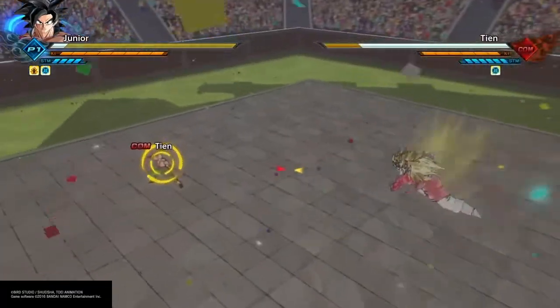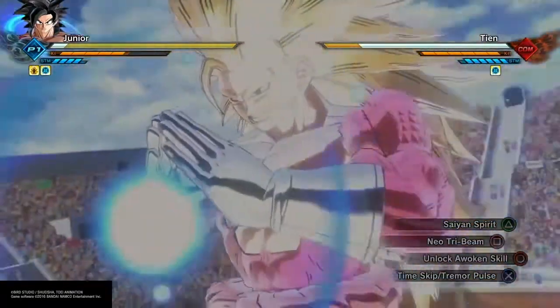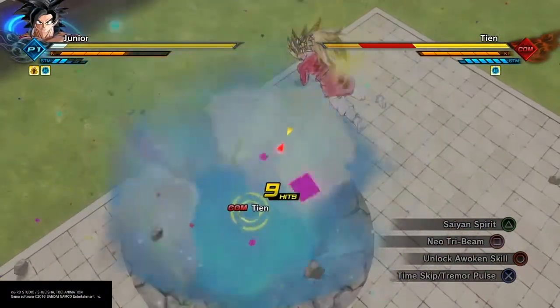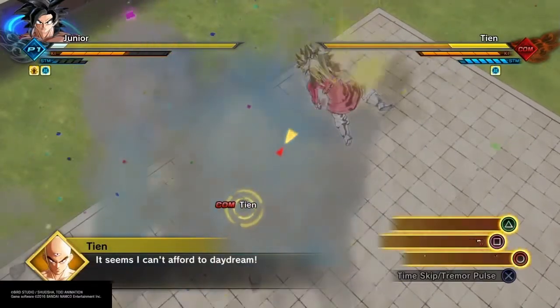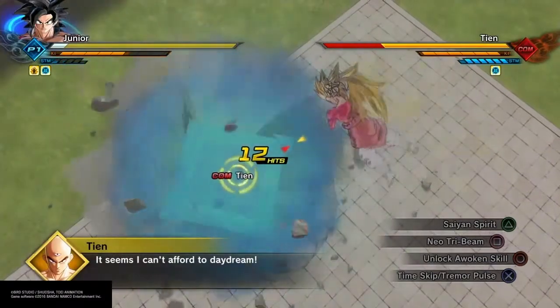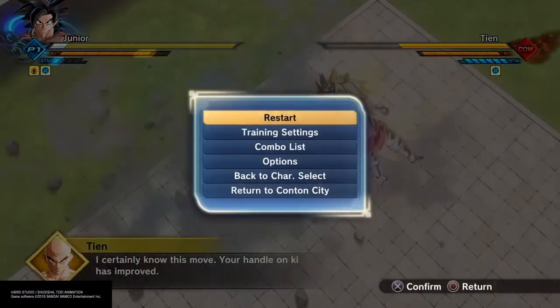We're here for the glitch — watch this. You're gonna get close to him, you're gonna do Neo Tri-Beam, watch the damage. Let's see how many hits. Keep damaging, keep damaging — just watch the damage until it's over. That was 15 hits. So the highest it goes to is 15 — let's say 15, you saw the damage.